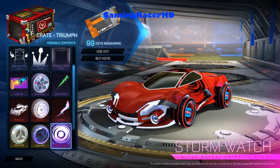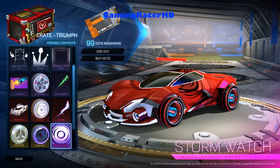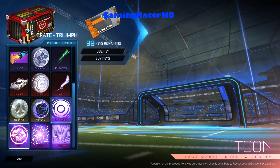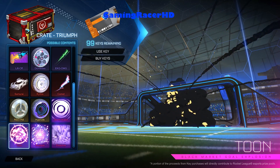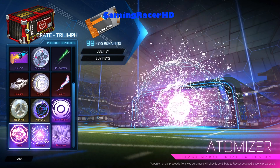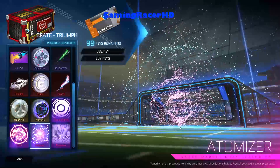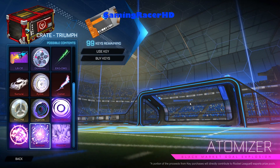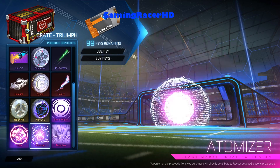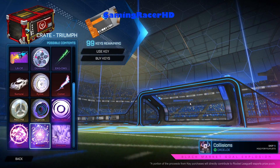Next up is the black market Storm Watch decal, which is obviously from the Victory crate — nothing special about that. We've also got the Toon's Gold explosion, also from the Victory crate. And then here it is — the Atomizer, which is bloody amazing. I did do a video where I bought it just to show you guys. Looks pretty sick.